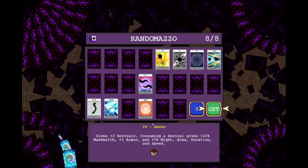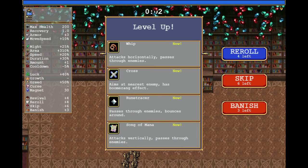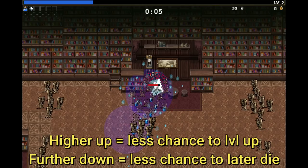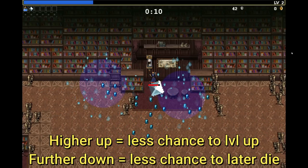Once you get on the stage, choose Awake as your Arcana. Walk over here, pick up the gem, hide behind the clock, and get the Rune Tracer. As you can see, my hand aligns with the bottom part of the clock, and this is roughly what you want to do.